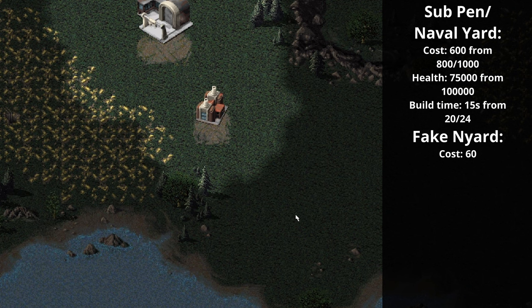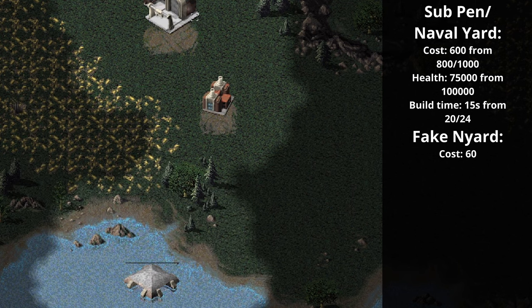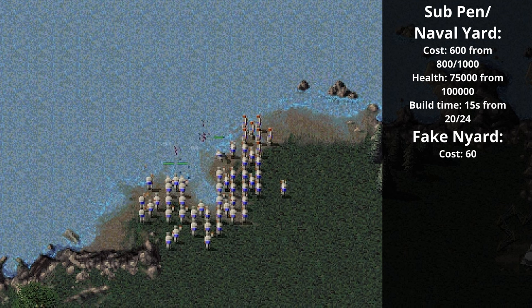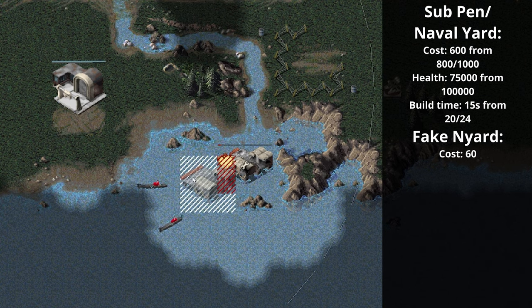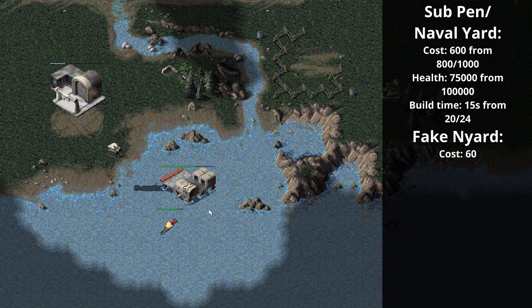Sub pins and shipyards now have their costs standardized to 600 — sub pins used to be 800 and shipyards 1000. Their HP has been reduced to 75,000 instead of 100,000 as well. If Navy is going to be a support role, you really don't want 1000 credits tying up your build queue. Now you might consider building an early naval yard instead of a second rack just to get a gunboat out for harassment. It'll also be less oppressive when blockading, since you can rebuild those shipyards faster when they get destroyed.